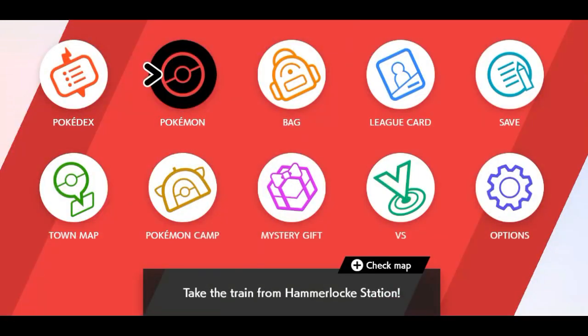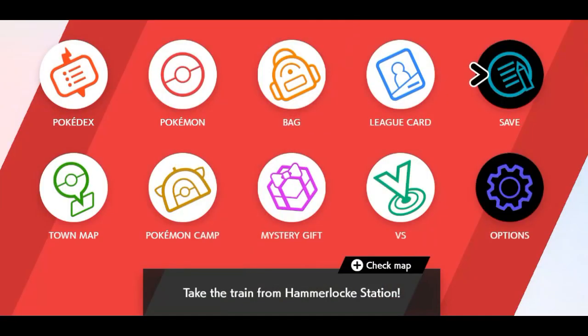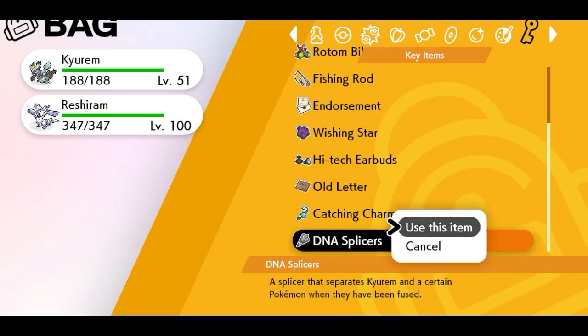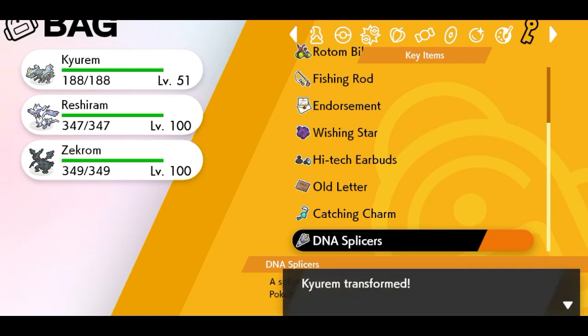Now I'm gonna try to unfuse them. I believe you have to go back to your key items in your bag. I accidentally opened the options settings for a second — I thought it was the back button, my mind works weird sometimes. So DNA Splicers — I'm gonna use the item to unfuse them, and then fuse with Reshiram to show you guys how that looks. Keep in mind, as soon as you transfer one of these three Pokémon you can get the DNA Splicers.